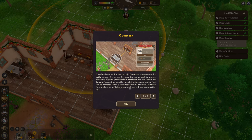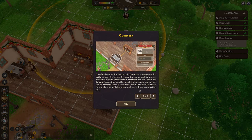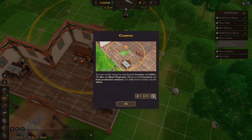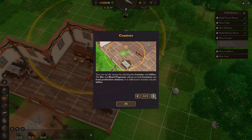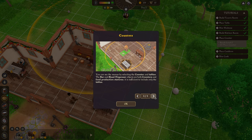If a connection is made with a counter, the circular area will disappear and you will see a connection line. You can see the menus by selecting the counter and tables. The bar and mead dispenser objects are both counters and food production stations — it is sufficient to include only the tables.